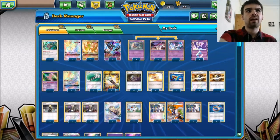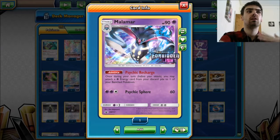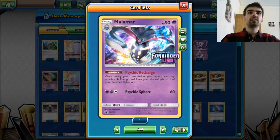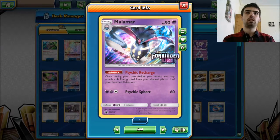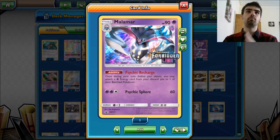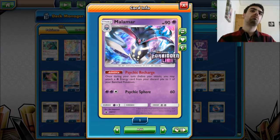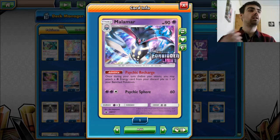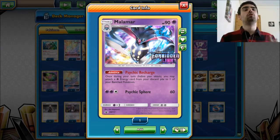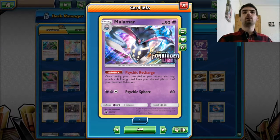The main partner that makes this deck work is Malamar, with its ability Psychic Recharge: once during your turn you may attach a Psychic energy from your discard pile to one of your Benched Pokémon. I'm playing a four-four line on Malamar for consistency, because you want at least three Malamars on your bench, and if one gets prized you'd be struggling.